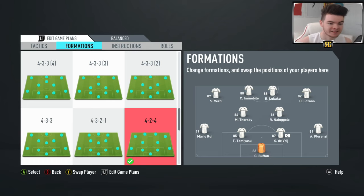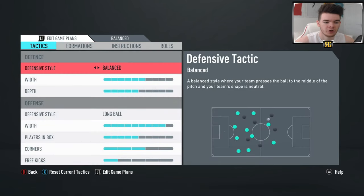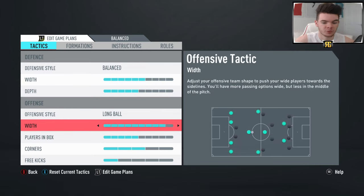Going into our tactics: nothing new when it comes to the defensive style — balanced as we always use. Width and depth are pretty much the same. The big change comes on the width on offence — we're on 9 out of 10, which is extremely wide. But obviously having those four attackers up front, the two wingers and the two strikers, you will find a lot of really good opportunities — not necessarily just down the byline, but also on the inside of the full-back, between your right winger and your right striker. There are a lot of channels in there, either side of the full-back, to make really good penetrating runs.